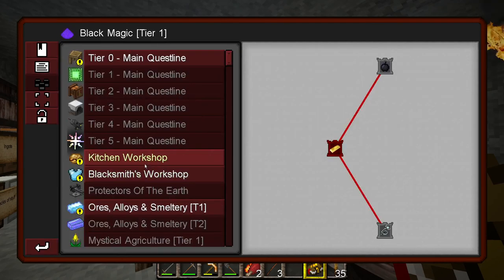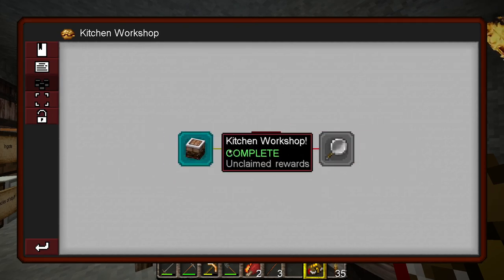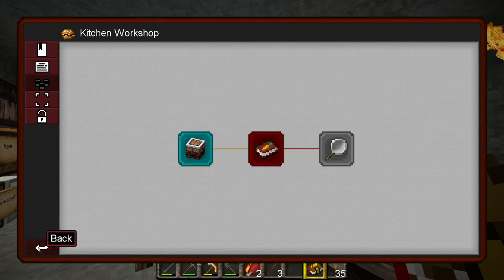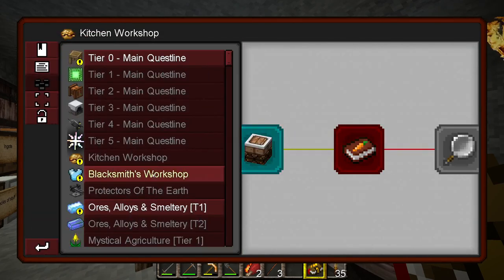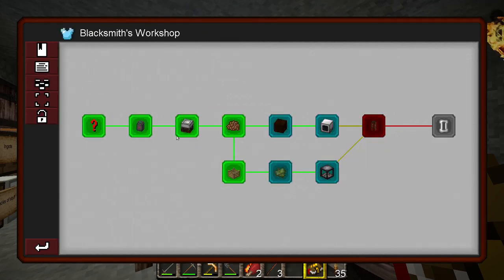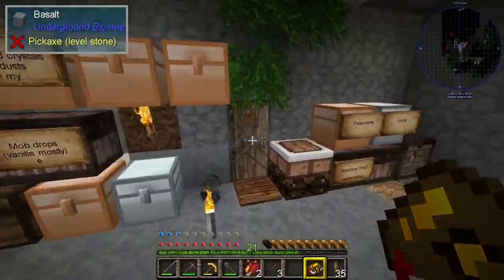Pete is responsible for farming and food. He's working on the kitchen workshop quests — he's made the kitchen workshop and now he needs to make a food book and so on. I think Mike is in charge of blacksmithing and ores and things like that. He's set up a blacksmith workshop and he's getting on quite well with that actually. Let's go out and have a look at it.